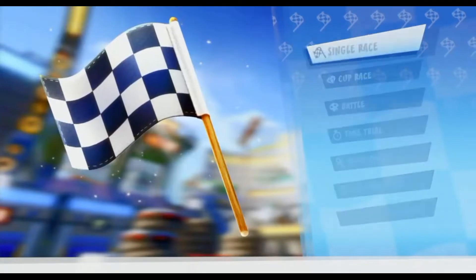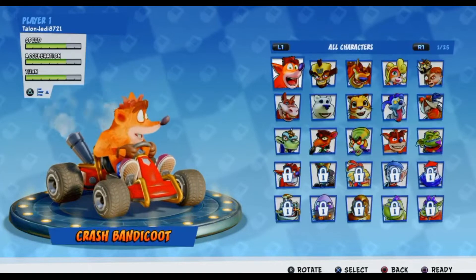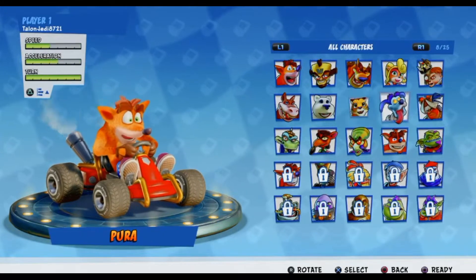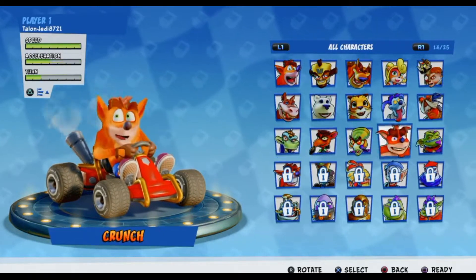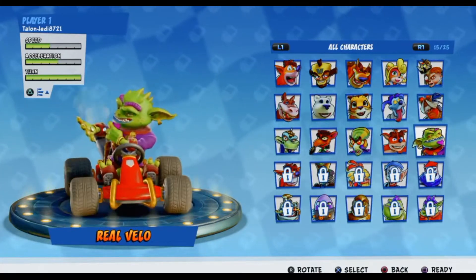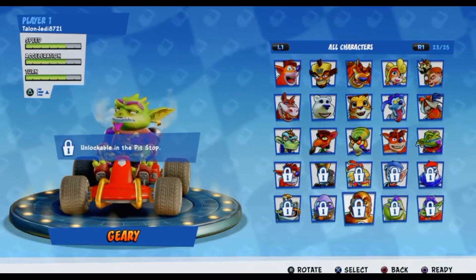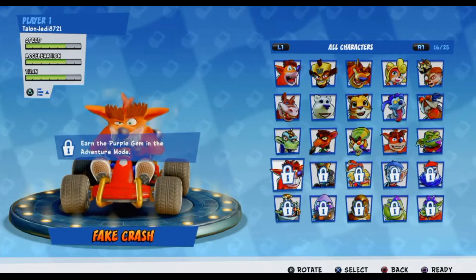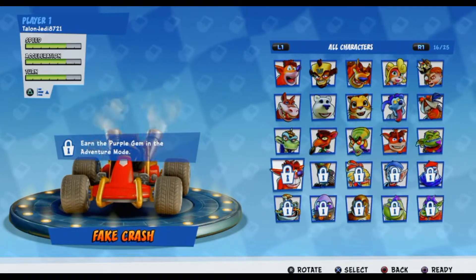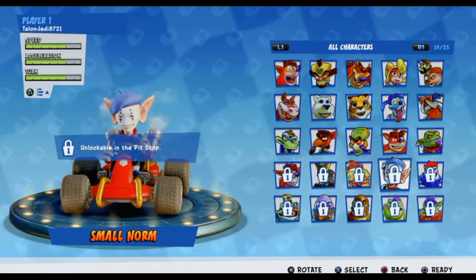Gameplay-wise, it's eight racers on a track in traditional races. There are relic races where you collect relics, time trials, collect-the-coins modes, and you also have to find CTR letters hidden in the track.